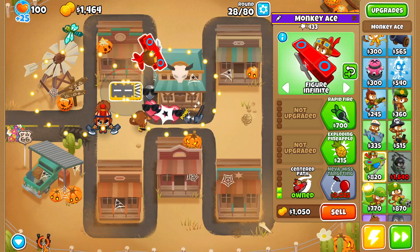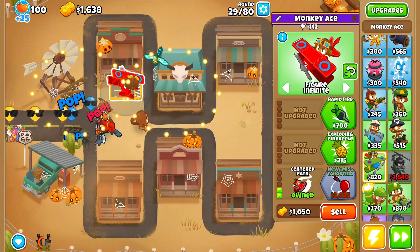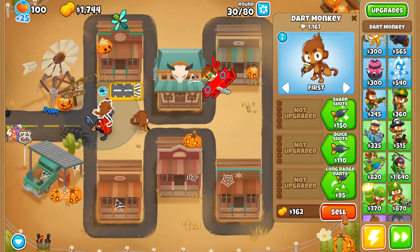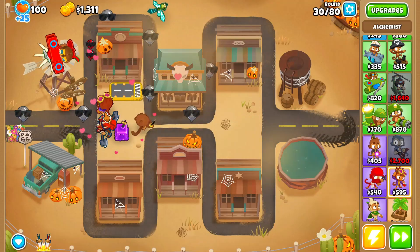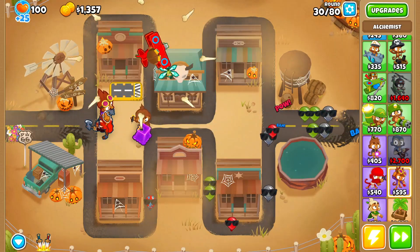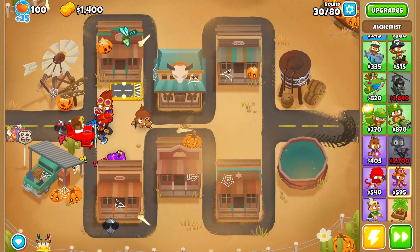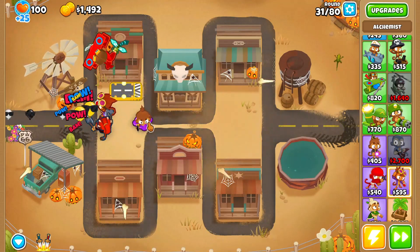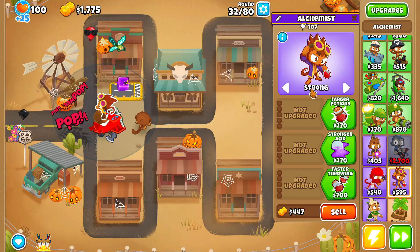On round 28, the only thing we need to do is activate Soda's level 3 ability. If you don't have the monkey knowledge for that at such an early round, you can sell one of your Dart Monkeys to buy an Alchemist — we'll be needing to buy one anyway. Depending on the map, you may also need to sell your free Dart Monkeys to make a little bit of extra space for your other towers.